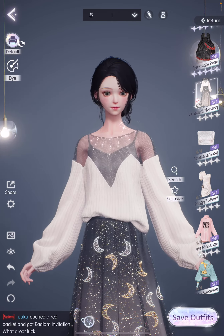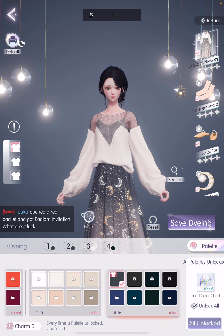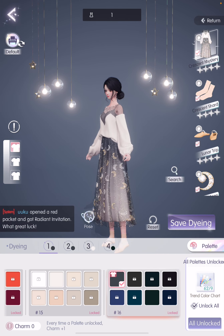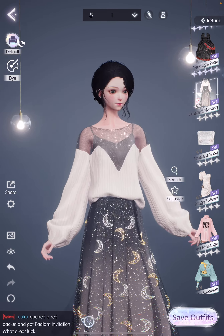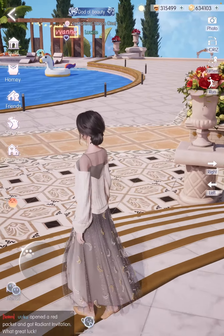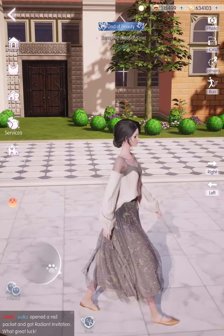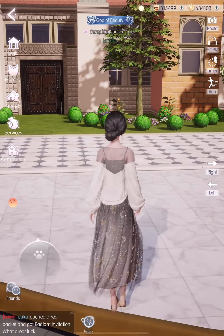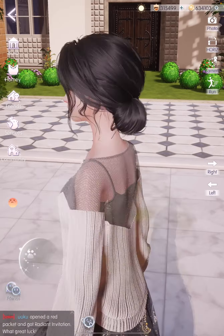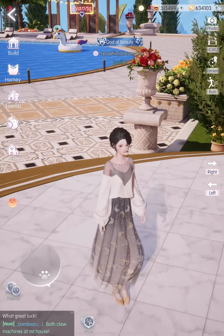And finally we have the four-star. It may seem kind of simple, but somehow I feel like once I dye it, this four-star is going to look really nice. Let's see what options they have. I think I may dye it white. My character is hungry - I forgot to feed her again. This looks very comfortable - something I would probably wear at home. Now that I look at the hairstyle, I really kind of like it. It's like a bun that's tucked in, like a loose bun. Super comfy.